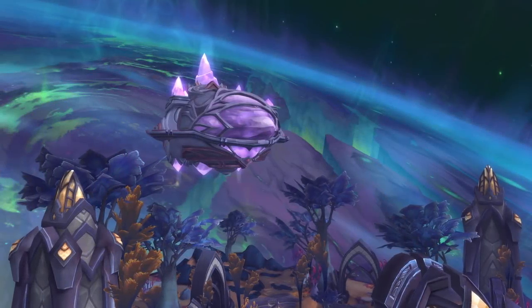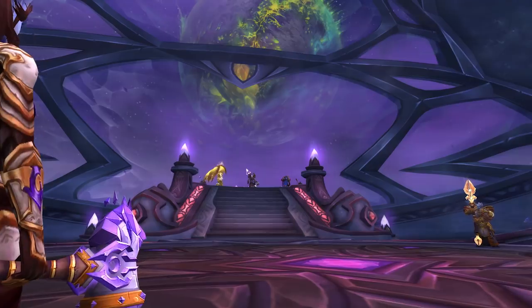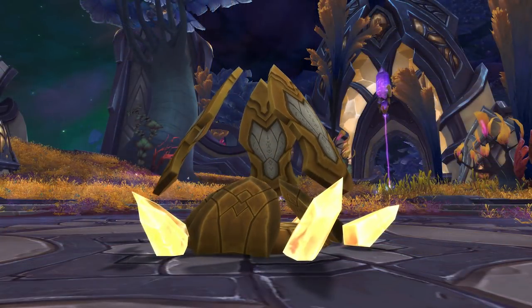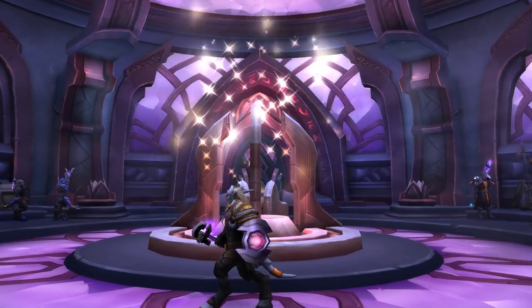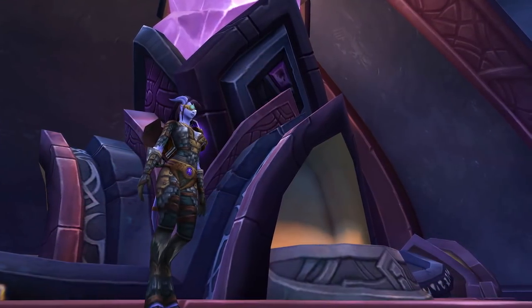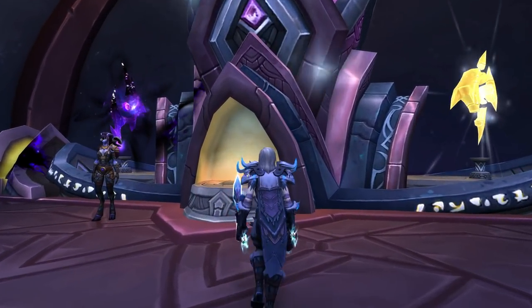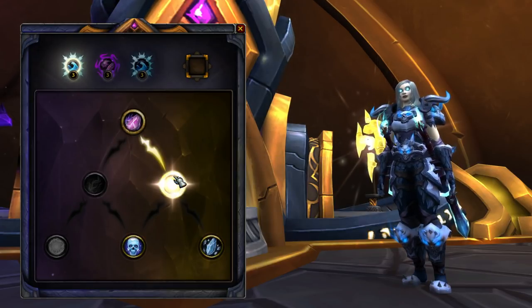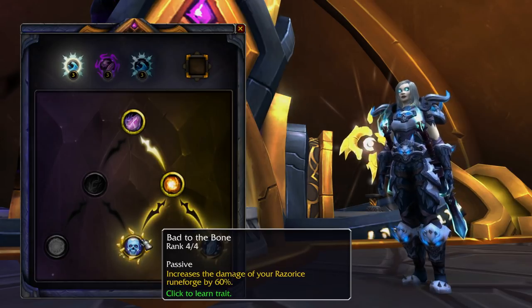You'll command a Draenei vessel, the Vindicar. The Vindicar will be your base of operations on Argus, and once on board, you can access portals that take you to key points around Argus. You can also unlock powerful bonus abilities and, when you've completed the story chapters, access the Netherlight Crucible to attune and upgrade artifact relics. Attuning a relic will allow you to choose new abilities and bonus traits, increasing its power and giving you greater customization over your artifact.